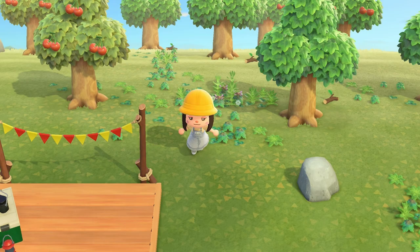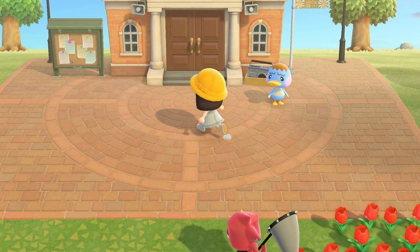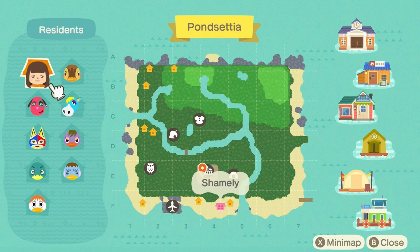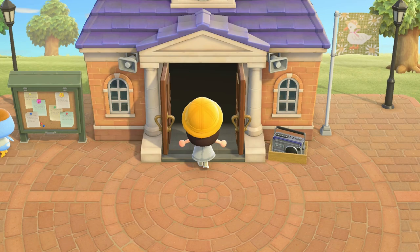Once you have the resident service in brick mode, Isabelle gets excited about Project K. You're going to be getting a campsite to place and get your first campsite villager — that is mandatory. Then once you have six villagers on your island, that's the minimum to reach three stars. Eight villagers is the minimum for five stars, so you're not obliged to get ten villagers ever.